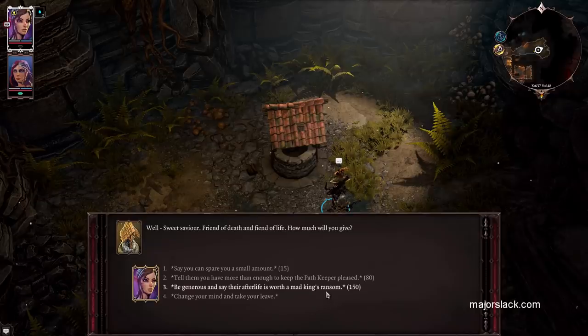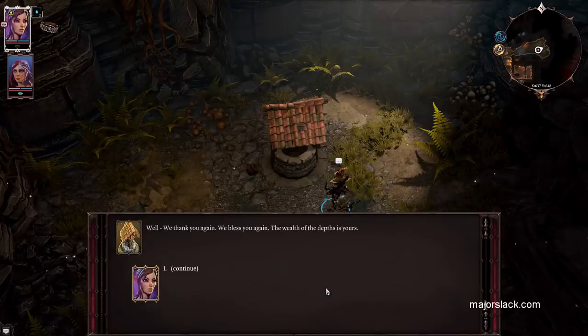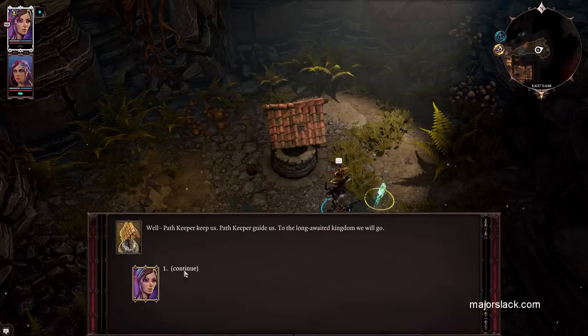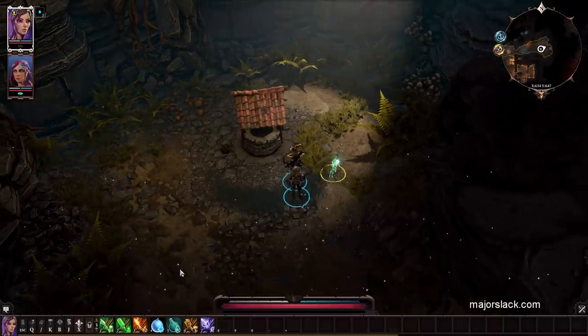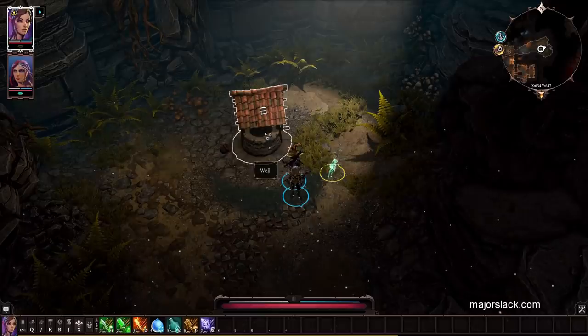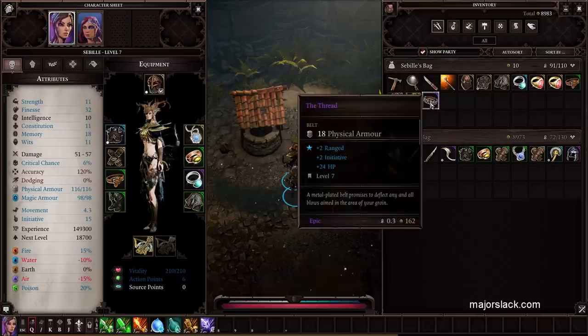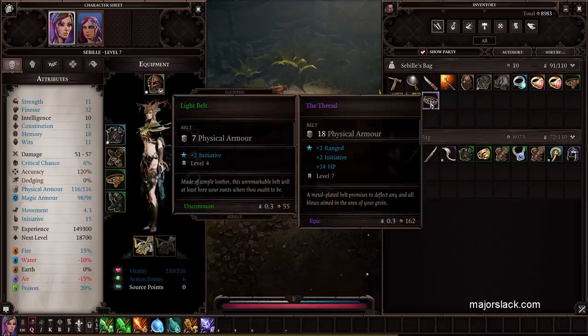It's always worth it because you get an insane amount of loot. I always go for the epic at 150 gold. Sabeel got this right here — an epic belt: two to Wits, two to Initiative, and 24 HP. Not too shabby.